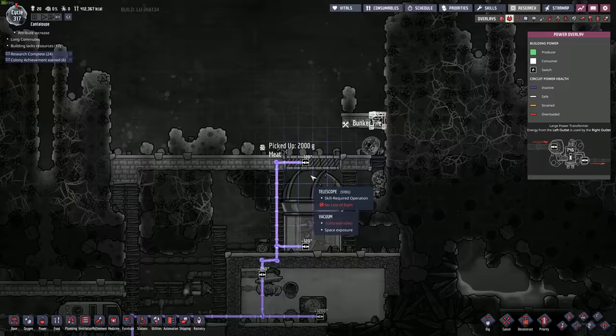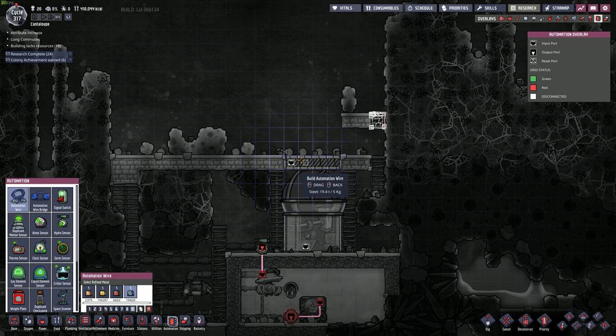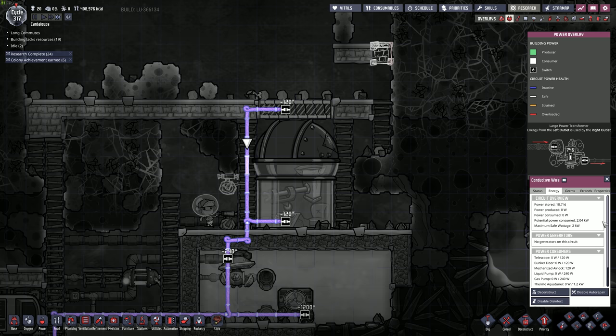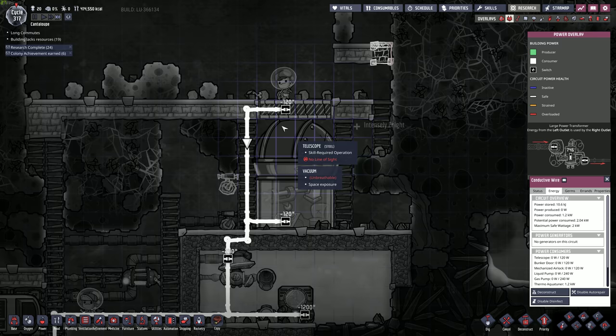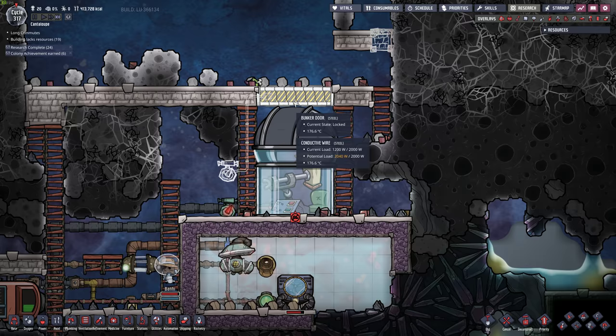We need to power this door, or at least set some automation up here. I'm going to use steel. We'll control that door down here with maybe a hydro sensor out of steel. I think we can open this slowly without power. We do have quite a bit of power on this line, but it's already powered anyway. Never mind. This thing uses 120 watts — actually not too much.